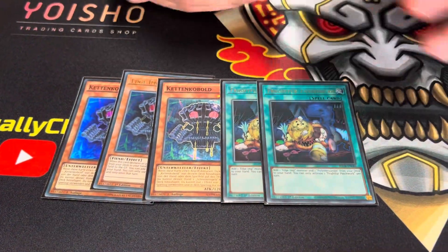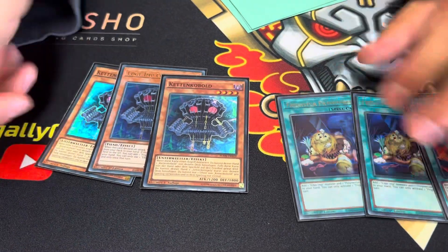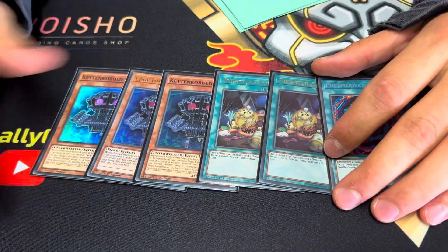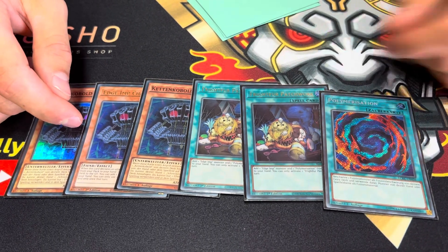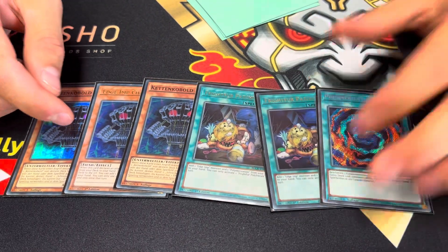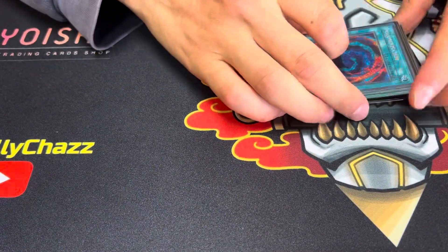Then I played the Add-In Chain and Patchwork with only one Poly. Patchwork was broken because if you discard it with Huguen you go so much plus, and it recycles your Poly. That's why I only played one — because it's only really bad and a hard brick if you draw it together with Patchwork. Otherwise it works quite fine because you can recycle it with Magnum.